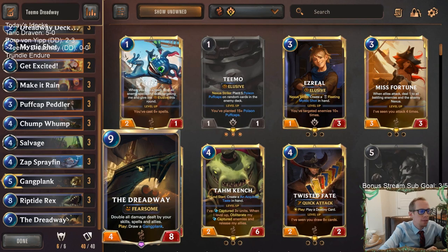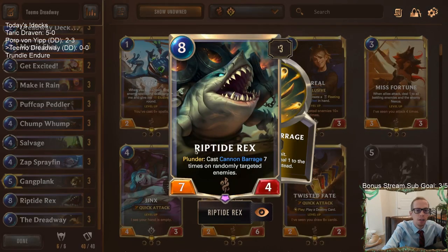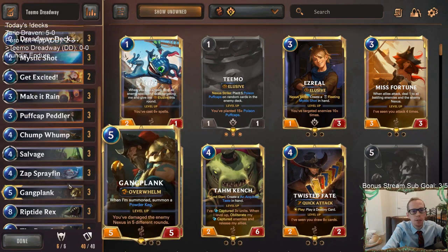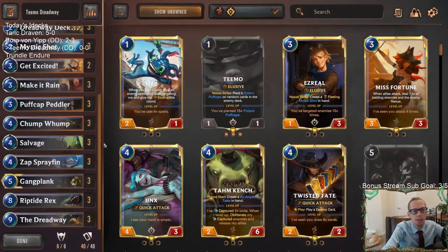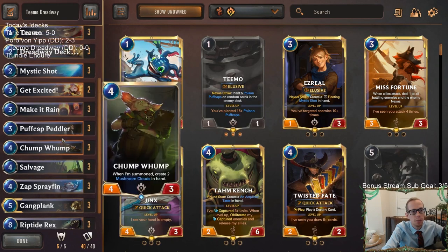Most people in chat say Dreadway should double puff cap damage, but a couple say it won't — we'll just have to play and see. It also doubles damage from Riptide Rex. Puff caps are a great way to turn on plunder so Riptide Rex is available immediately — they draw a puff cap and boom, drop Riptide Rex, no Warning Shot required. Gangplank levels up each time they draw a puff cap, and Sprayfin draws cards, same with Salvage.